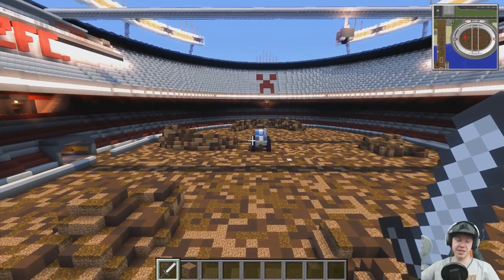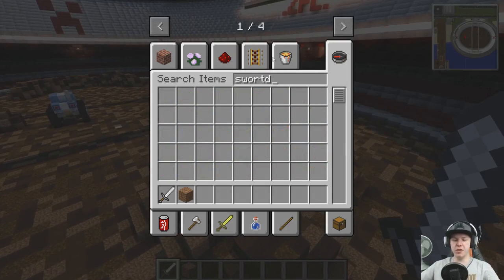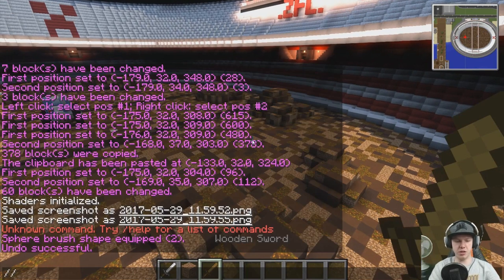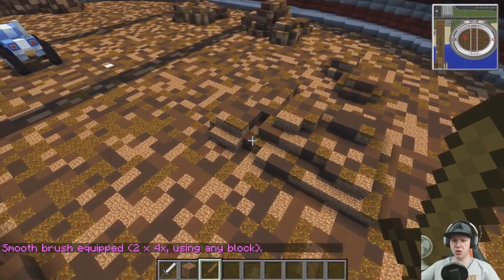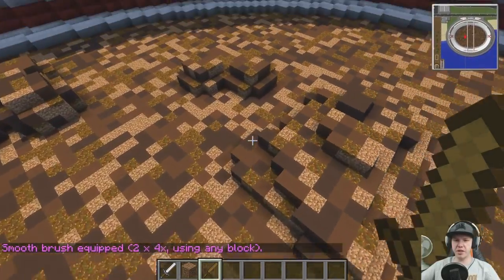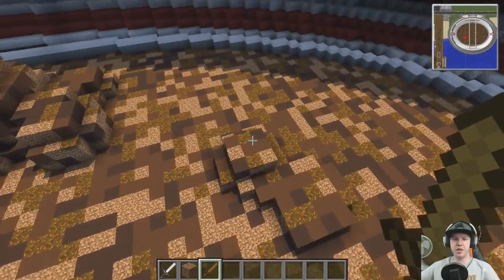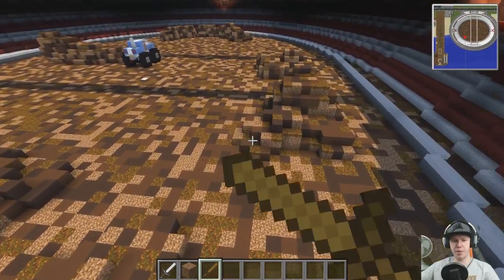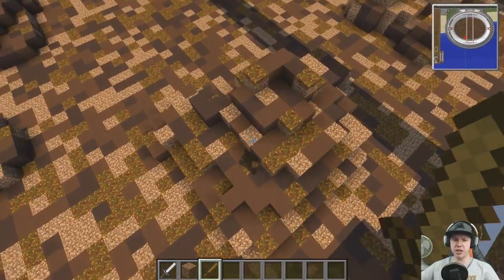Now that we've got that, we can go around with another tool — the brush smooth tool. What this will do is take away the harshness of some of the edges. It won't look like the perfect spheres we used to place them down. As far as perfect can go in Minecraft, this just gets rid of that and makes it look a little bit more natural, a little bit more gentle.